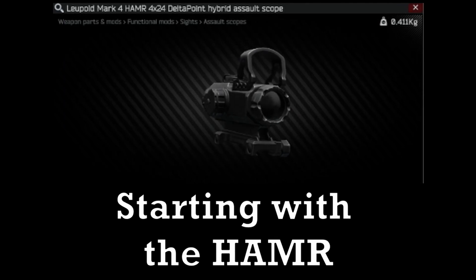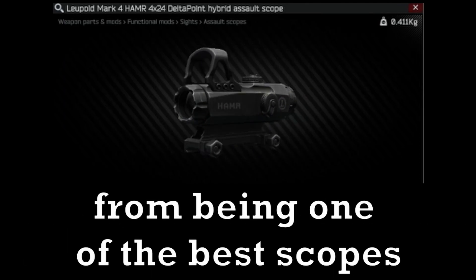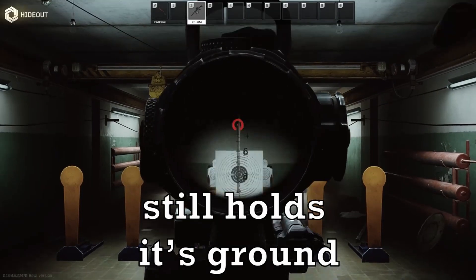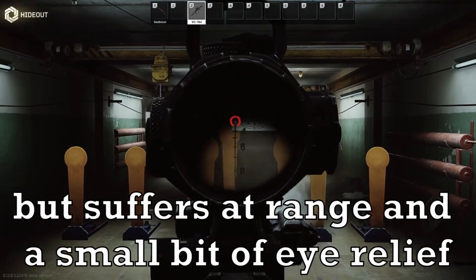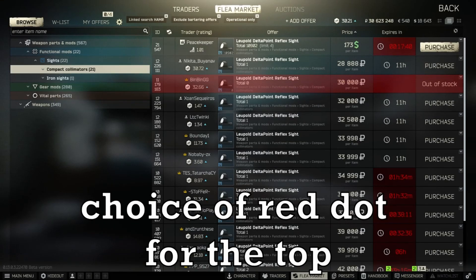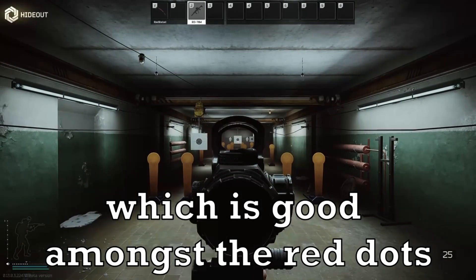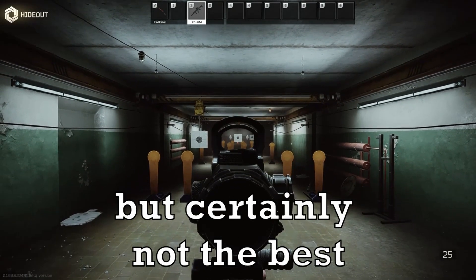Starting with the HAMR: a classic choice among veteran players, but it has come a long way from being one of the best scopes. It still holds its ground but suffers at range and has a bit of small eye relief. This scope only has one choice of red dot on top — the Delta Point — which is good among red dots, but certainly not the best.